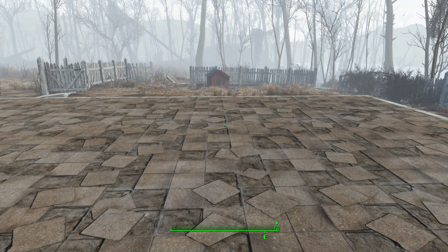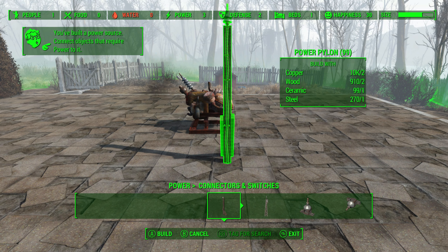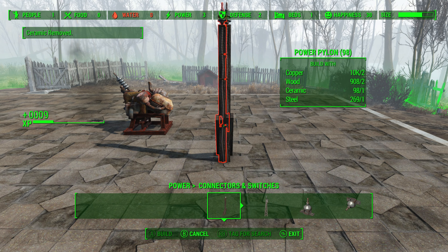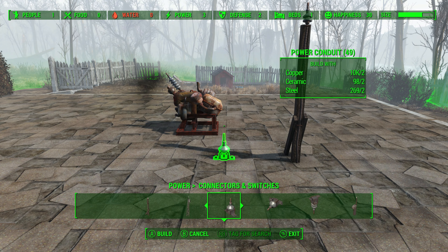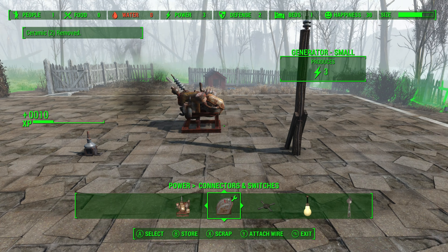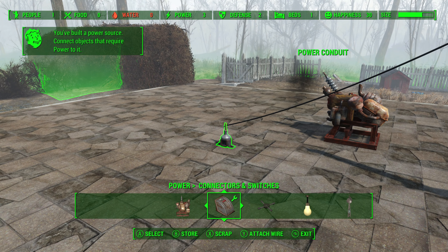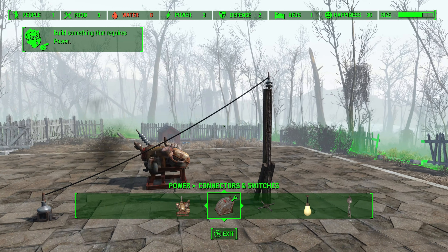What we're going to do is go ahead and build a power generator. Now we're going to build this power pylon — this is important — and then build a power conduit. You will need to be able to connect the pylon to this conduit, and it's important that you have these two things at two different heights.